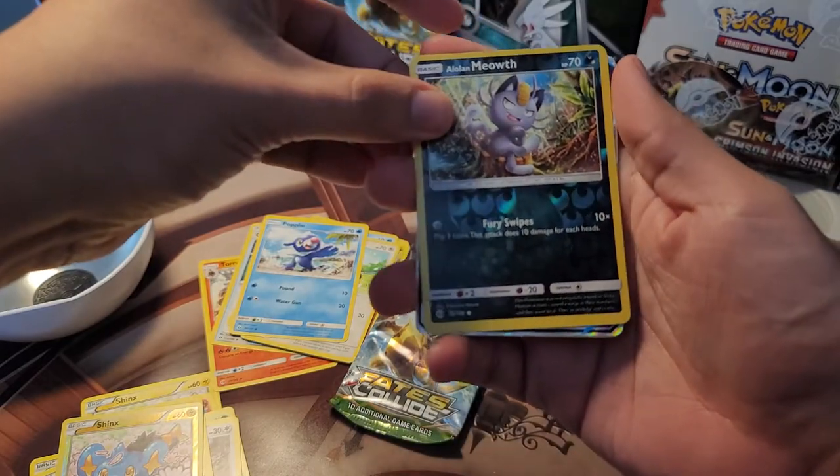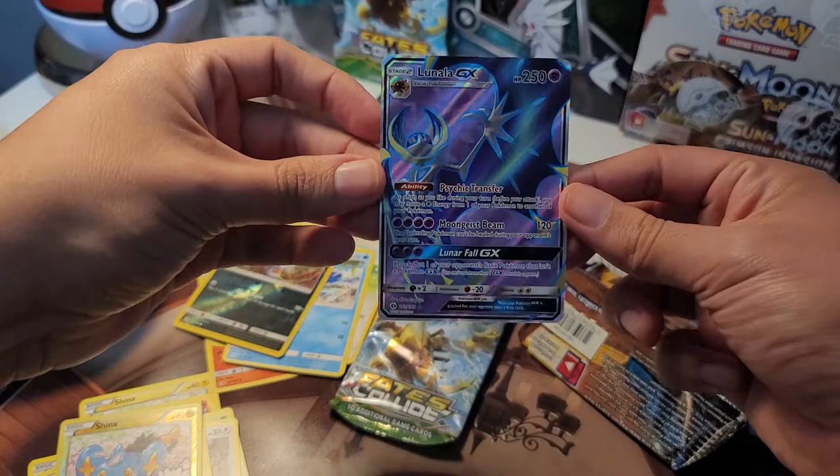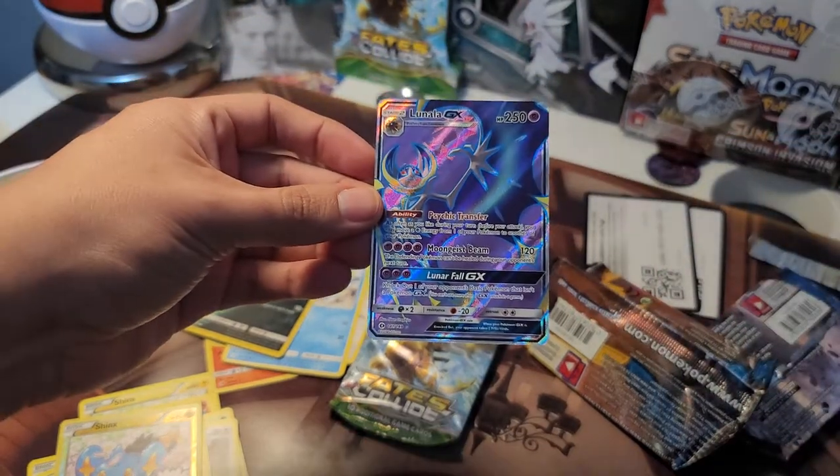Also a Gloweo, a little Meowth, and a Lunala! That's a cool card — hell yeah, beautiful card. You need to sleeve that actually.